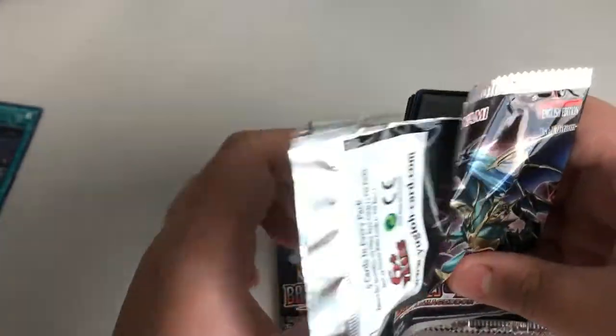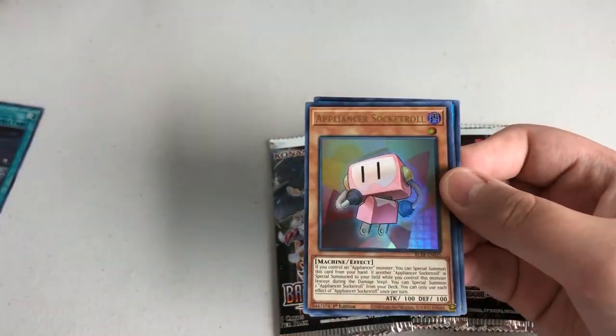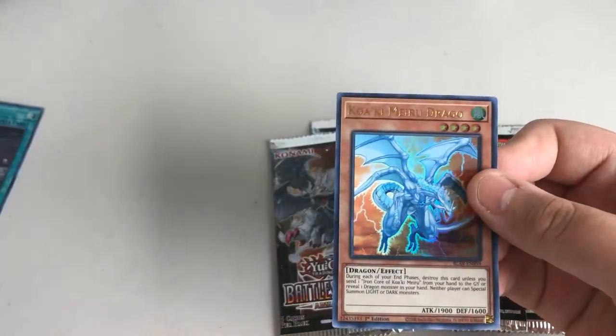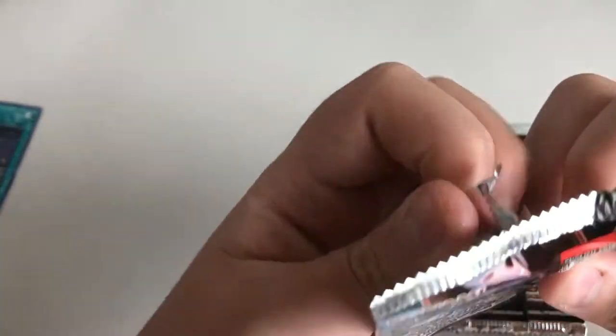What do we have? Ooh — Glacial Beast Iceberg Narwhal, the secret! Appliance or Socket Roll, Super All In, Topologic Zero Boros, and Kyoki Merry Drago. Okay. Next pack.